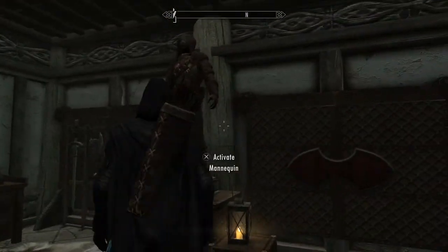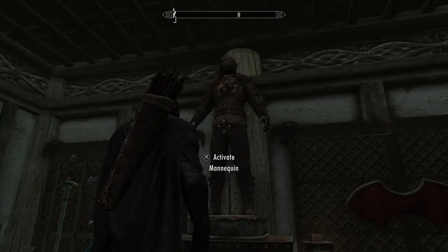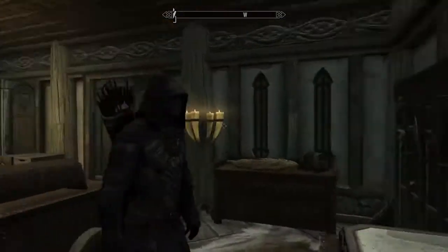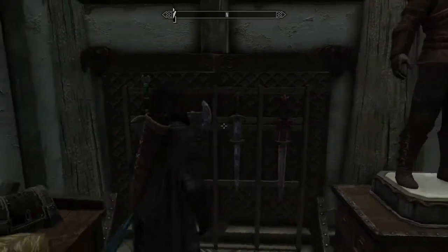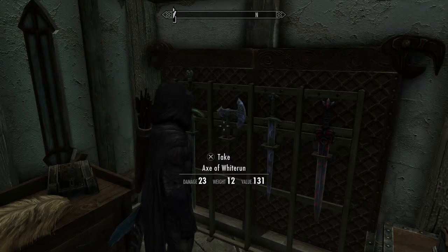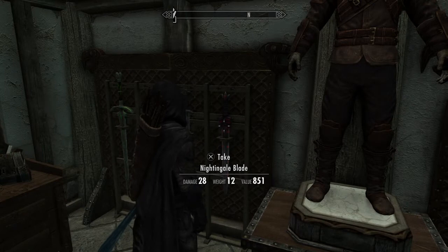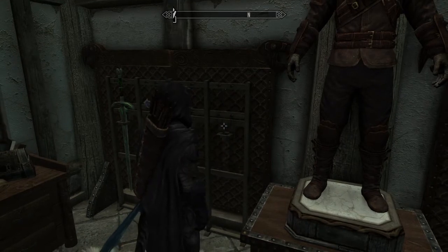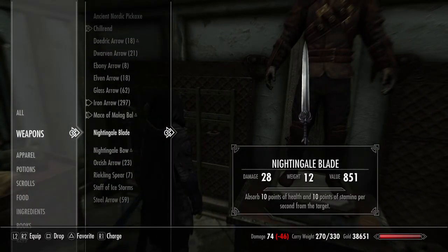This is my armory room — I don't know why all my display cases are open. This is my armory and weaponry room. This is Thieves Guild armor that I was wearing but have now replaced with the Nightingale armor. I've got a bunch of cool swords and blades: the Blade of Falkreath that you get for doing stuff for the Jarl, the Axe of Whiterun which you get for the Jarl of Whiterun, the Blade of Winterhold for the Jarl of Winterhold, and the Nightingale Blade.